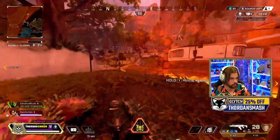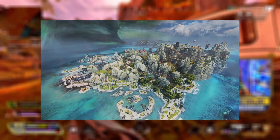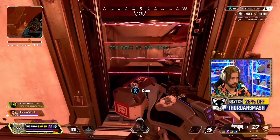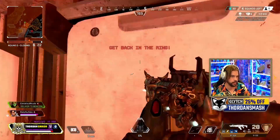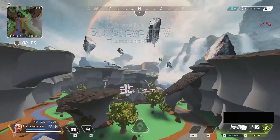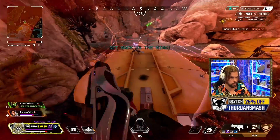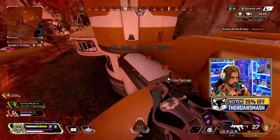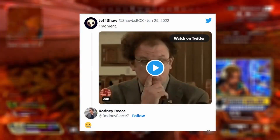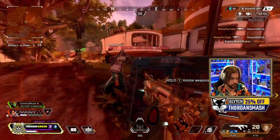For the second split, we should be going to Storm Point. Whenever a new map is introduced, it stays in rotation for one year until the next map comes in — we saw that with Olympus, with World's Edge, and the same has been true all year with Storm Point. In season 15, we are getting the new moon map. They are probably going to do a mid-season update to Storm Point — we already got one last season for Olympus, Kings Canyon is getting completely reworked this season, and it's always possible we see something with World's Edge and Fragment as that has been teased. But Storm Point is heading into its last season of rotation before being replaced by the new moon map.